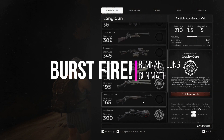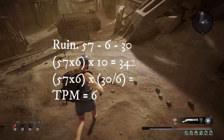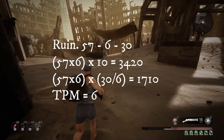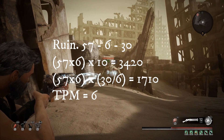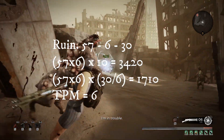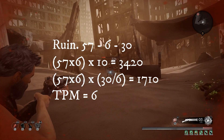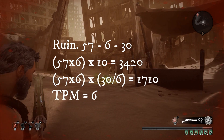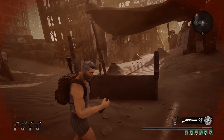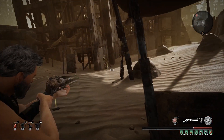Now for the surprise contender: burst fire, of which there is only one - Ruin. 57 damage per bullet, 6 rounds per second, 30 round magazine. Over 10 seconds this is 3,420 and over the course of a magazine that's 1,710. This is mathematically one of the most stable, well-balanced weapons in the game. Time per magazine is 6 seconds. Apart from its really obnoxious mod, this weapon is actually mathematically pretty damn good - we just need to find a build that synergizes with it.